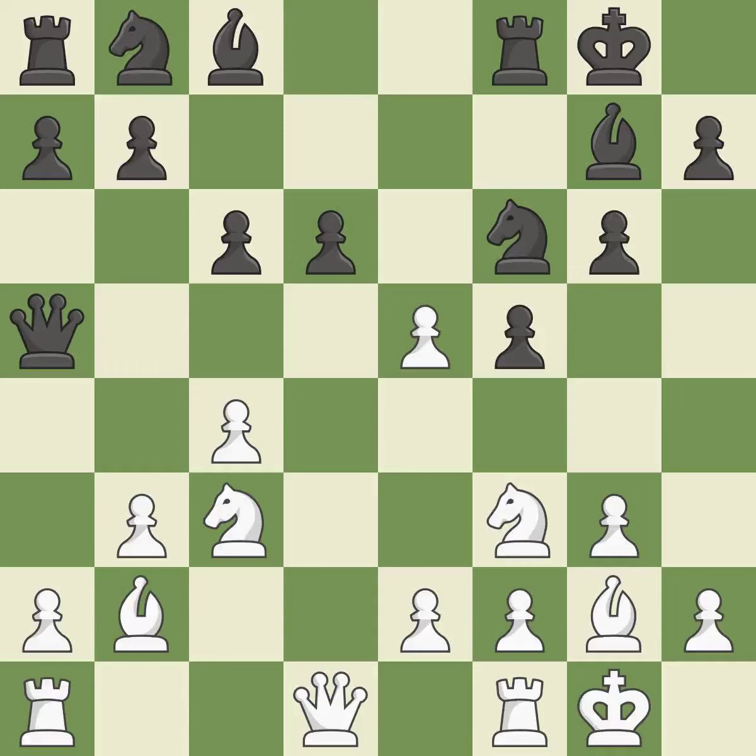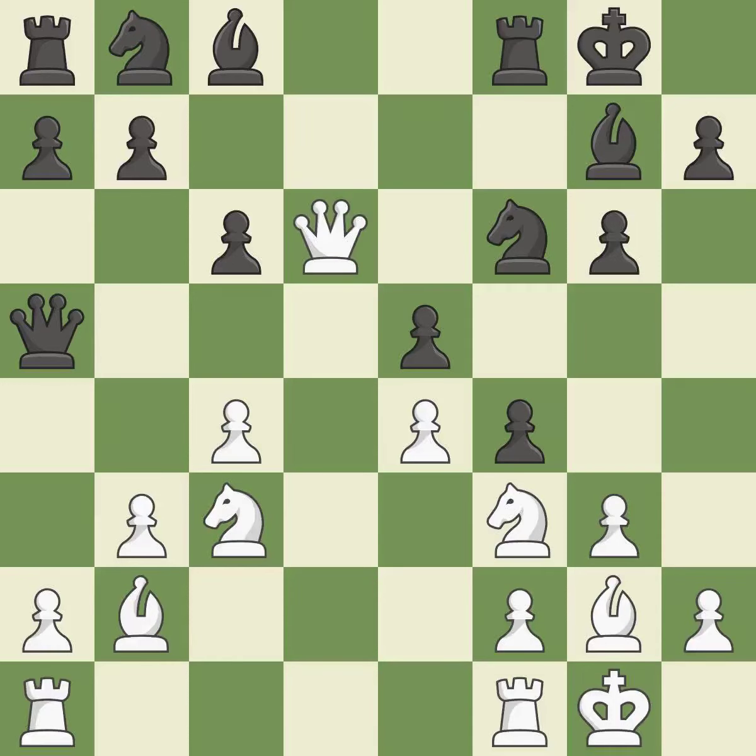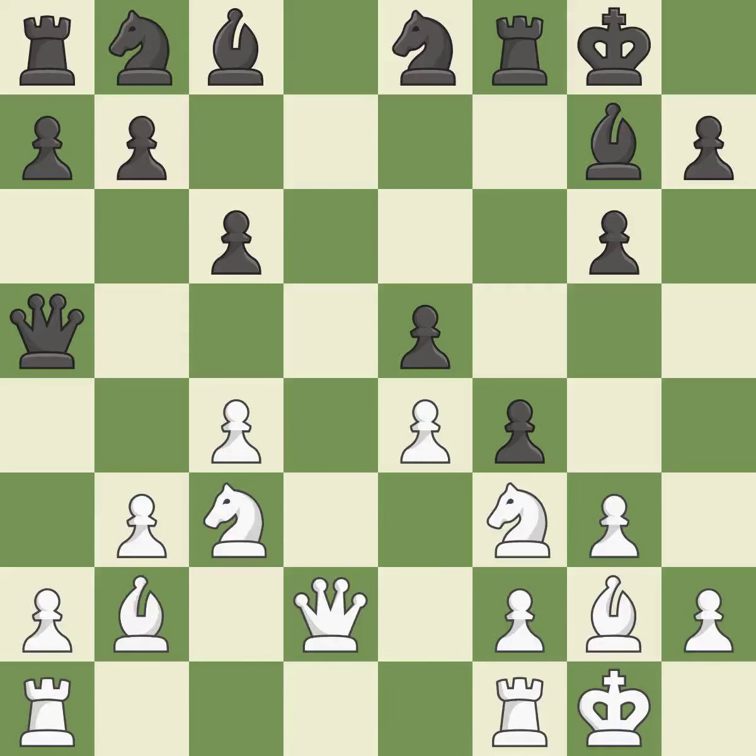This misses a chance to link together rooks — it is incorrect. Recaptures, posing a threat to strike a knight — it is ideal. This uses a pawn to attack the centre while vying for position — it is ideal. While not a mistake, that is also not the wisest course of action. This poses a threat to slay a queen — it is incorrect. This misses a chance to build a knight outside of its beginning square — it is incorrect. This ignores a safer approach to moving a queen — it is incorrect.